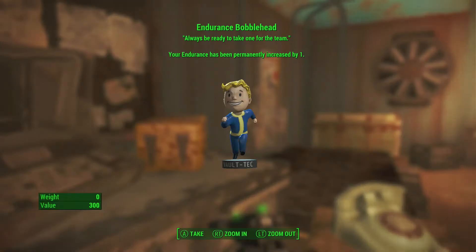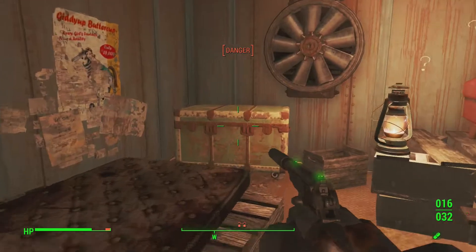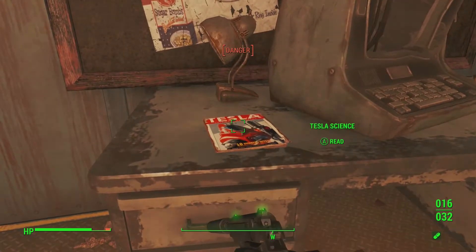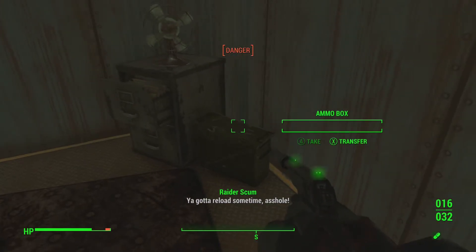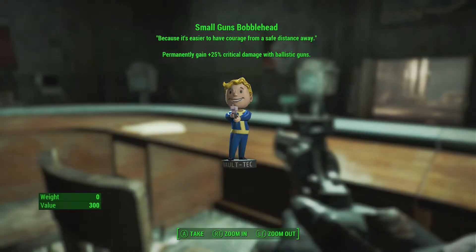Next up is the endurance bobblehead, just down the road from the last one, sitting on a desk right in the middle. If you go from the front entrance through the master lock it's a hundred times quicker to get there. There's also a Tesla Science magazine here if that's interesting to you.